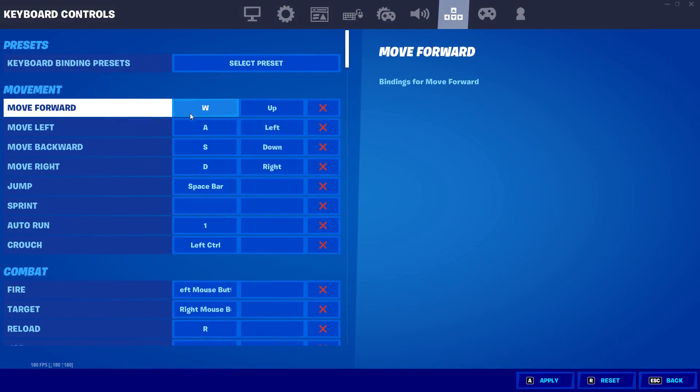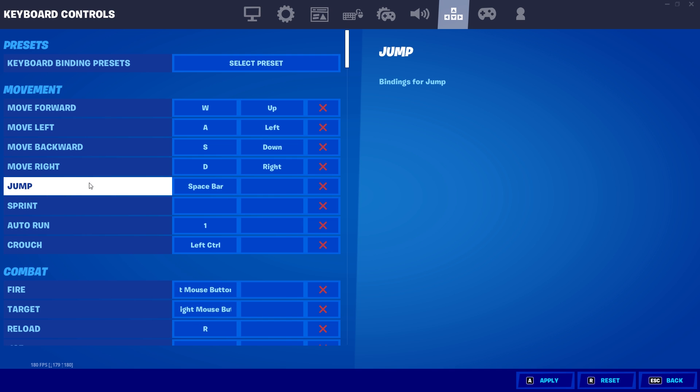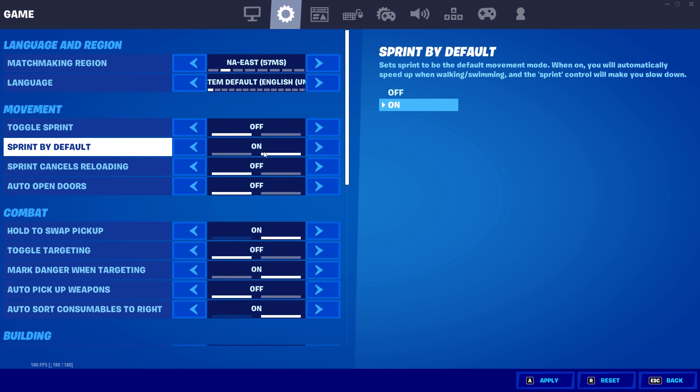Starting off with movement, I use WASD, which is kind of a given. I use my spacebar for jump, which I'm sure many of you guys will also be using. For my sprint, I use sprint by default. I highly recommend turning this on because it will free up your left shift, which is a very important keybind. I will explain why later in the video.